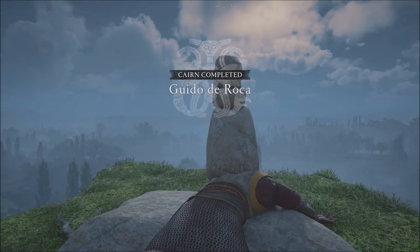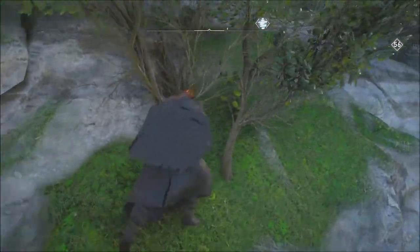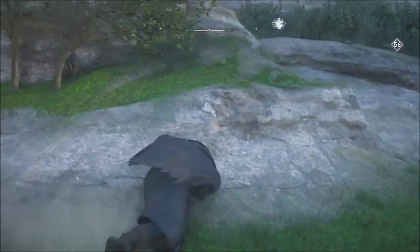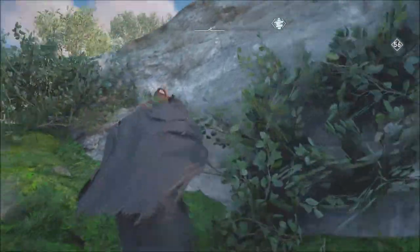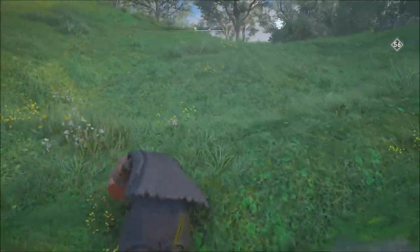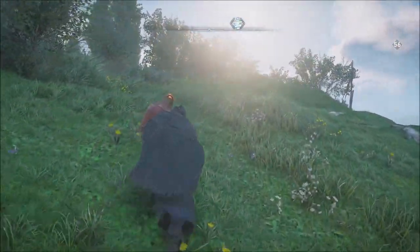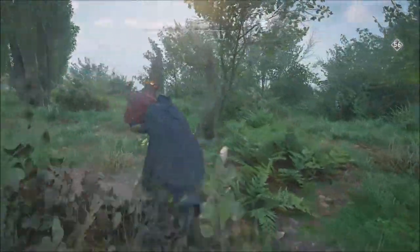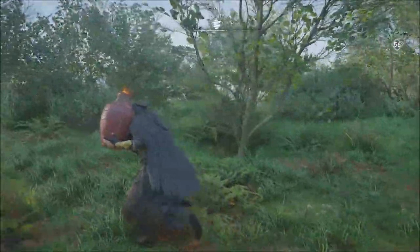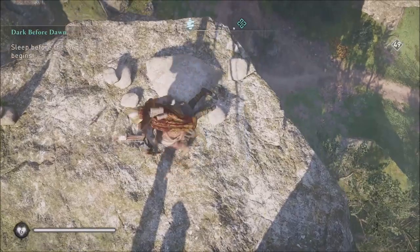Another issue to be aware of: Eivor cannot climb while carrying an item. She may be able to jump up a large step or rock, but she can't climb. So if your route requires climbing, it's not a good route. You need to find a gentler slope that Eivor can jump up but not climb. The flatter the route, the better when glitching the Cairn challenges.